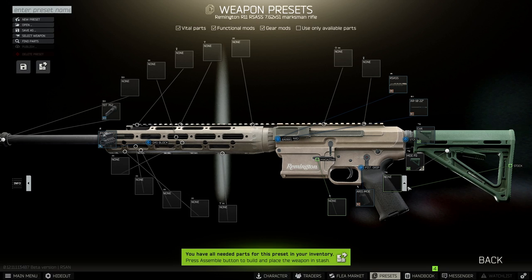On top of this stock we need to add a butt which is the MOE RBP — the only one available.